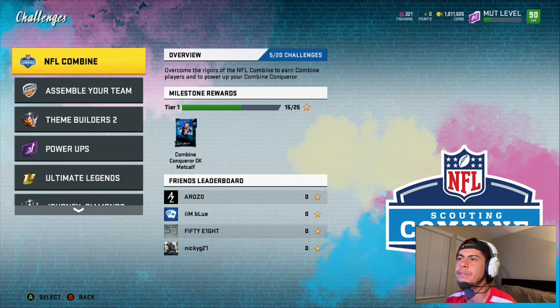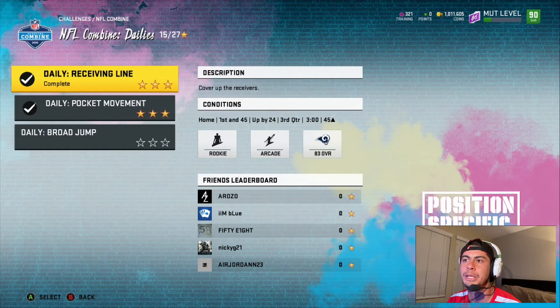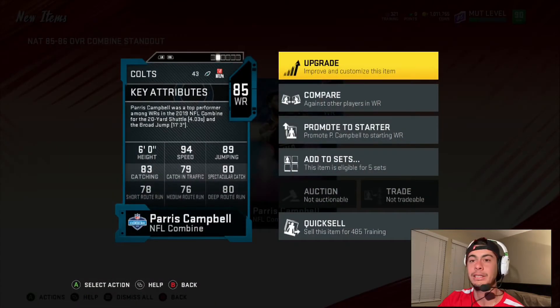What I've been personally doing are the NFL Combine dailies. The players aren't the best overall but they've got really nasty speed, and the challenges are really easy and quick. You can stack your stars towards getting that DK Metcalf. I wouldn't go for the full 108 stars — that's up to you, it's pretty time consuming. These NFL Combine players are going for anywhere from 8 to 10k in the auction house right now. Let's do the broad jump challenge real quick — super easy — and see what card we pull. We got a Paris Campbell! Look at that speed: 94 speed, nasty.